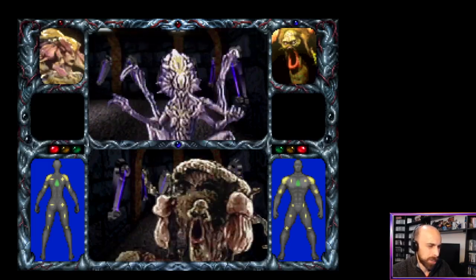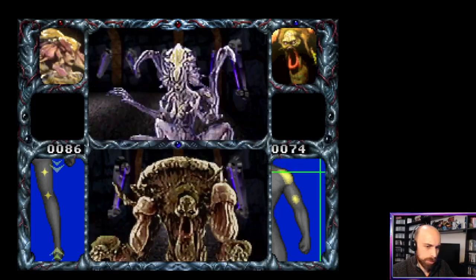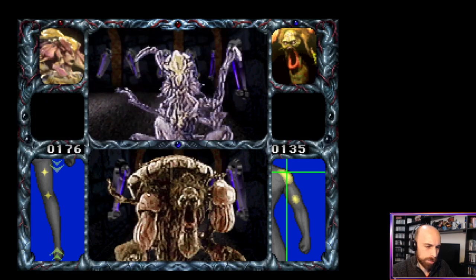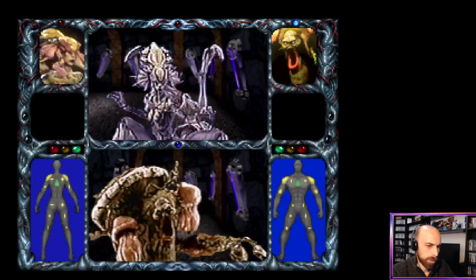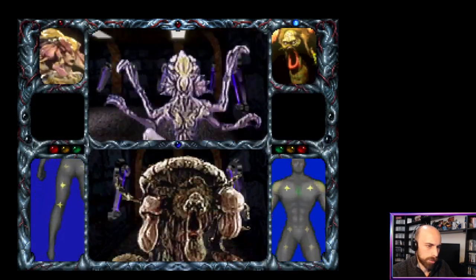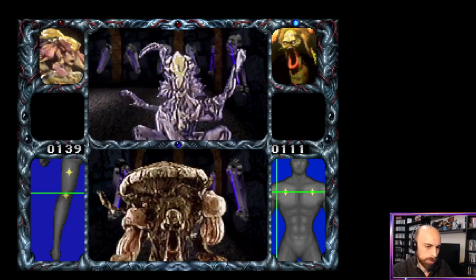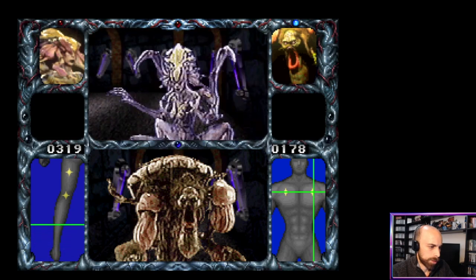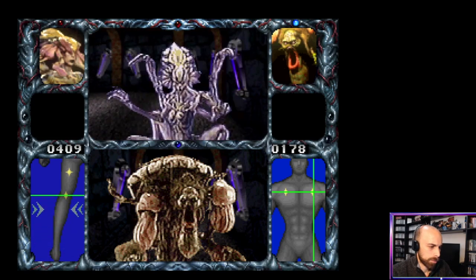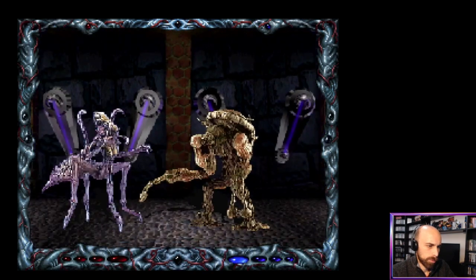So this is the battle screen. In my understanding, we are trying to attack the enemy's weak points. Ow — he is attacking us. Let's try this again. Let's defend, I think. I think we are going to attack now. No, we got attacked again.